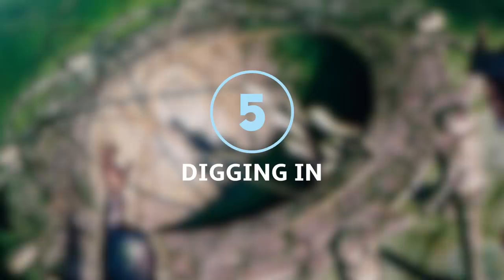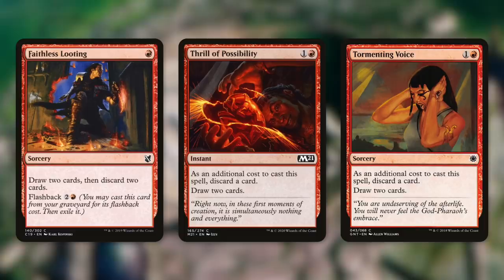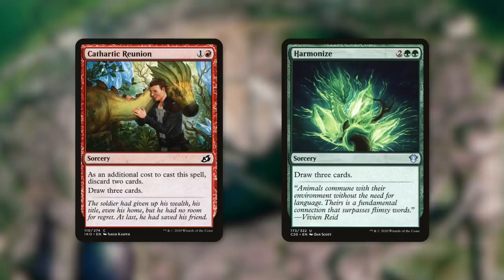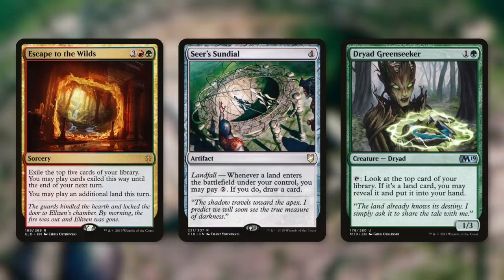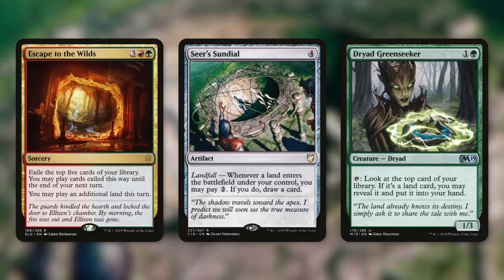Tactic number five is Digging In — talking about digging down into your deck. First up, there's Faithless Looting, which lets us loot twice and it's got Flashback so we can loot again. Thrill of Possibility makes us discard one to draw two — it's not exactly looting since you're drawing more, so maybe ditching? Let me know if there's an actual term for this. Cathartic Reunion is an even bigger version, discarding two to draw three. Harmonize lets us just draw three cards because, yeah, green gets to do everything. Escape to the Wilds lets us impulse draw five and then we can play an additional land this turn. Seer's Sundial is Landfall-pay-two draw, so if we're in a pinch we can utilize lands coming into play to draw some cards. And Dryad Greenseeker works fantastically with Rada — we always know what's on top of our library, and if we've already played all our lands for the turn, we can put that land on top into our hand, helping us get rid of dead draws.